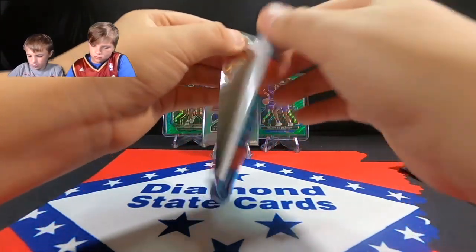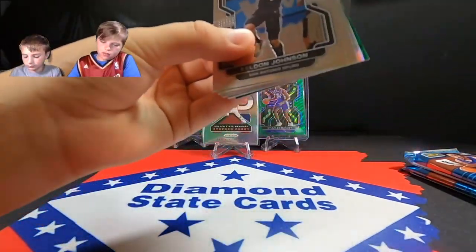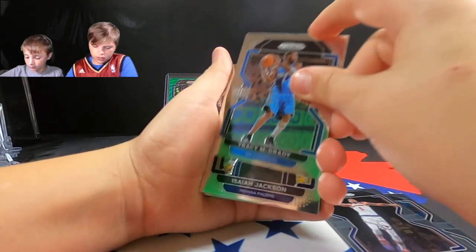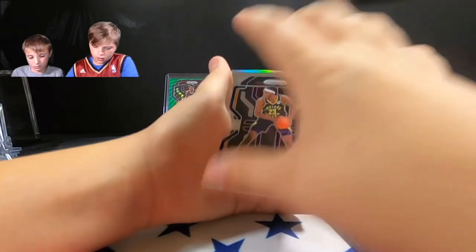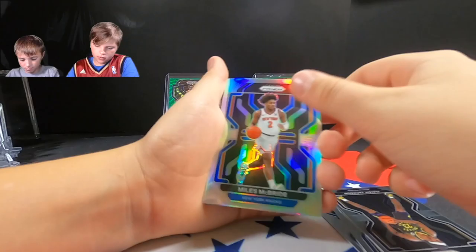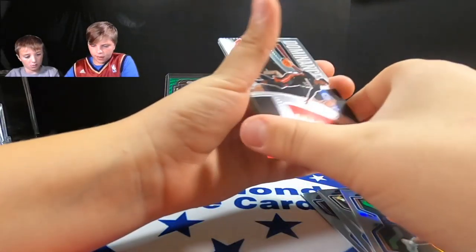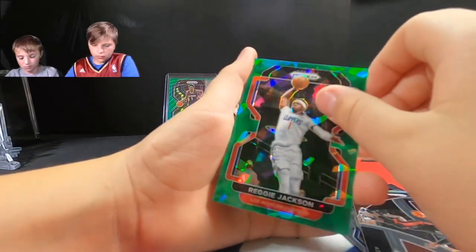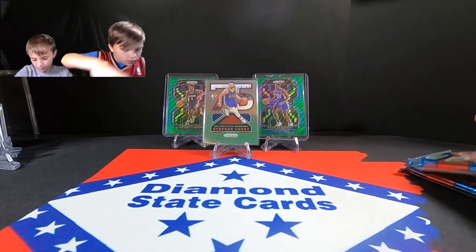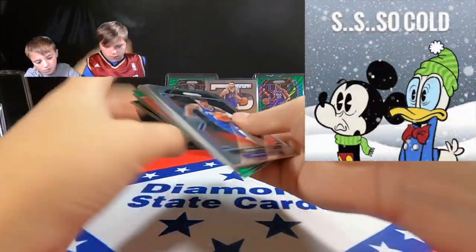First pack for Liam in the mega box — there might be two green ice in every pack. We pull Kelden Johnson, OB Toppin, Tracy McGrady, Isaiah Jackson rookie. Then Miles McBride rookie for the New York Knicks in silver. Then Bam Adebayo, Reggie Jackson, John Wall. Looking for more rookies but it's ice cold right now.